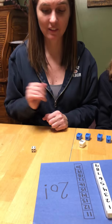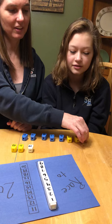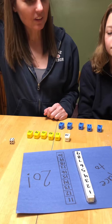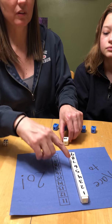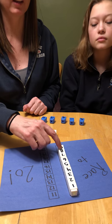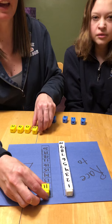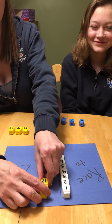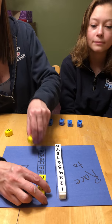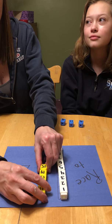I'm gonna roll the dice. Six! So I'm gonna take the next six numbers and put them on. We were at 9, so continuing: 10, 11, 12, 13, 14, 15.